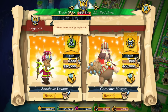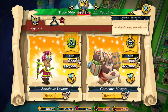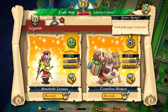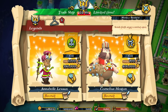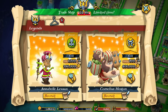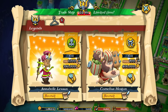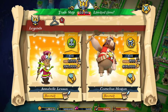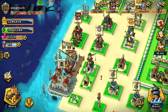So if you look here, Annabel's ability is to slow down nearby defenses, and the other one is to send forth angry combat apis. It costs 1000 battle points for Annabel and 900 battle points for Cornelius.